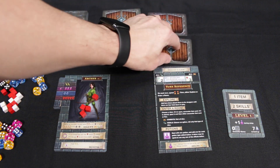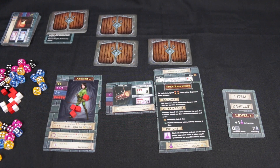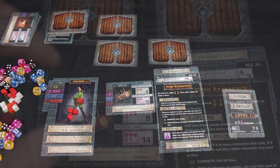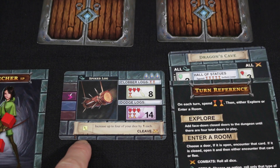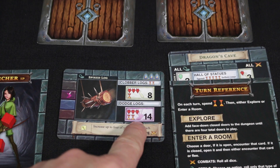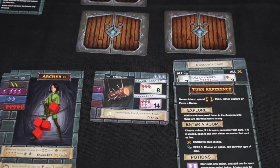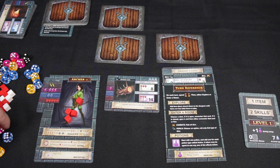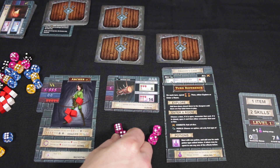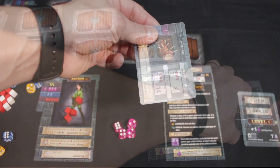We continue progressing through the dungeon, spending 2 time before each go. If you've looked at all the doors, you spend 2 time to lay out 4 new doors — that's called exploring. We open another door and encounter a trap: the spiked log. Traps are different because you can only roll the coloured dice required by the trap. You can either spend 2 time and attempt it with strength, or dodge the logs using agility with no penalty. Our archer is good at agility — we roll 4 agility dice, need 14, and get exactly 14. We escape it and take it as XP.